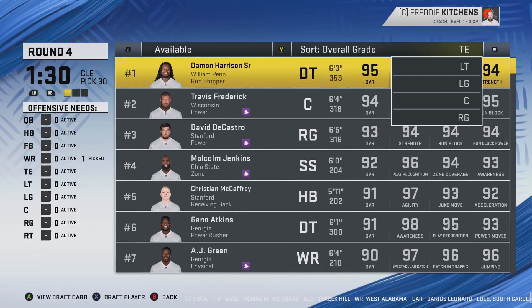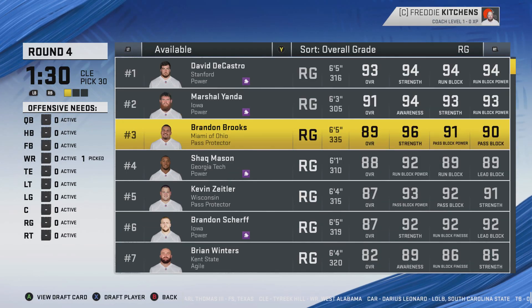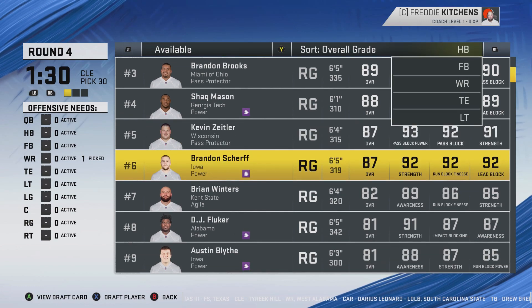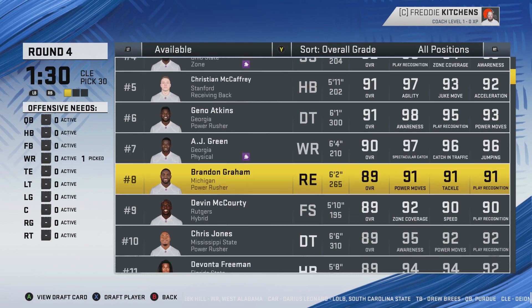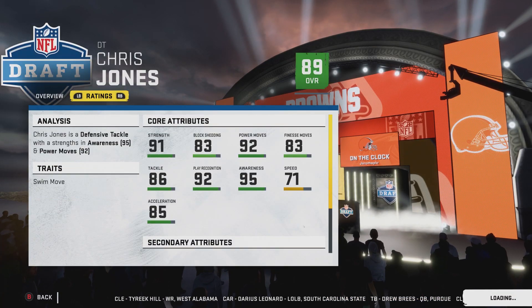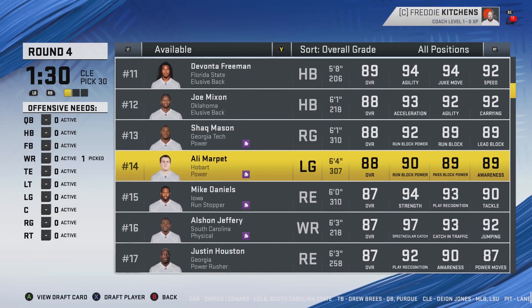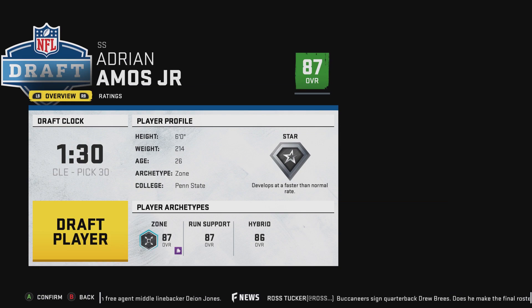Von Miller is gone of course. Chris Jones is still there — that's why I didn't really want to go with Kenny Clark. We're going back to Mr. Old Faithful, Adrian Amos, as a potential cornerback for us.